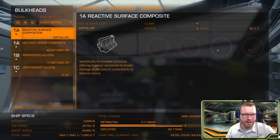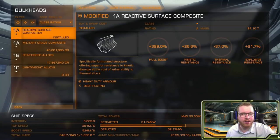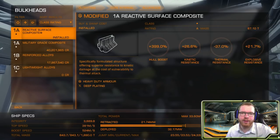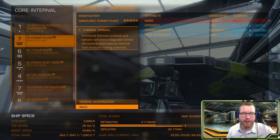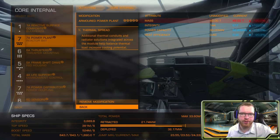What I would actually recommend is you go and get the military grade composite — it gives you the same number of hit points, the resistance distribution is slightly different, but again resistance is not something we really worry about in anti-Xeno combat. The only reason I have reactive surface composite is because I had one lying around already engineered with the modifications I needed. But if you are building a new ship, go for the military grade composite and engineer it with heavy duty deep plating. For the power plant we have a 7A power plant engineered with armored and thermal spread. Armored gives a good combination of both increased power output and heat efficiency — heat is something we have to worry about in these builds — and a grade 5 armored engineering gives us plenty of power for the modules we need.